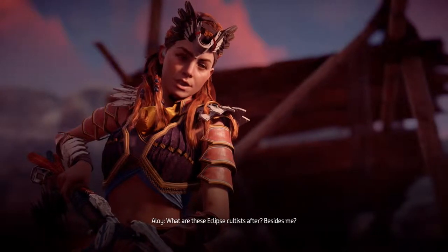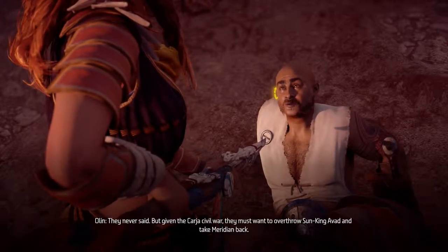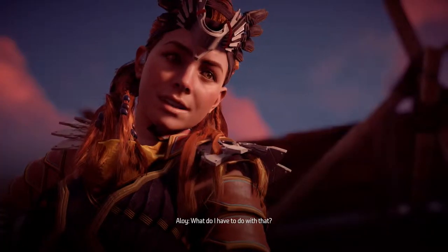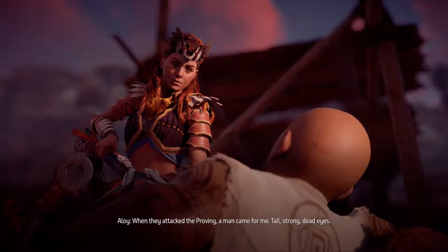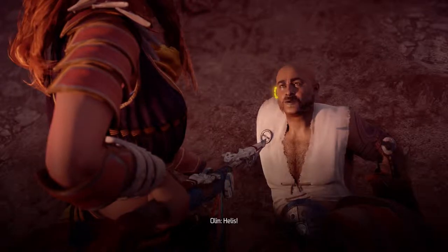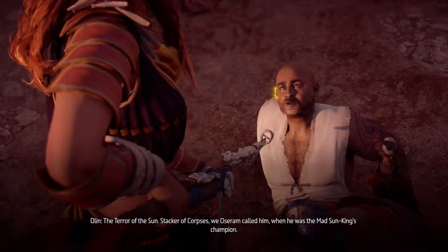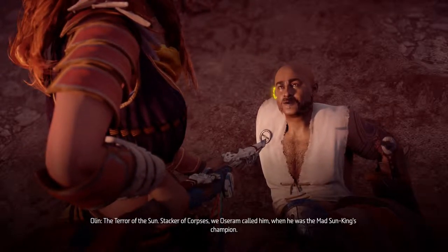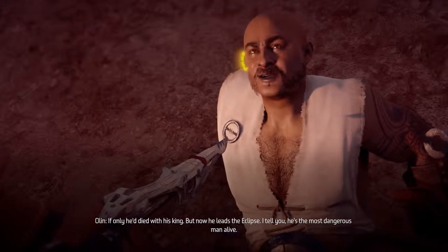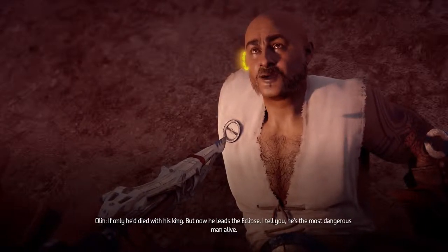'What are these Eclipse cultists after, besides me?' 'They never said. But given the Carja's civil war, they must want to overthrow the Sun King and take Meridian back.' 'What do I have to do with that?' 'I don't know. When they attacked the Proving, a man came for me — tall, strong, dead eyes. Heeless.' 'And who is he?' 'The terror of the sun. Stacker of corpses, we Asuram called him when he was a mad Sun King's champion. If only he died with his king. But now he leads the Eclipse. I tell you, he's the most dangerous man alive.'